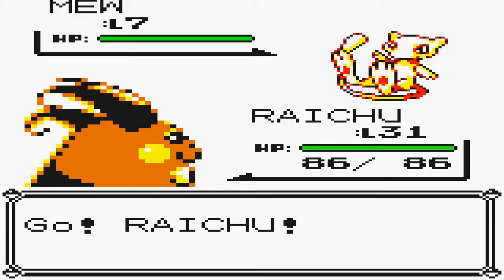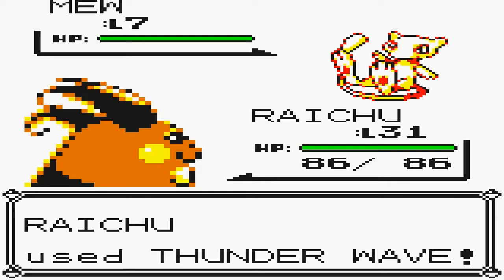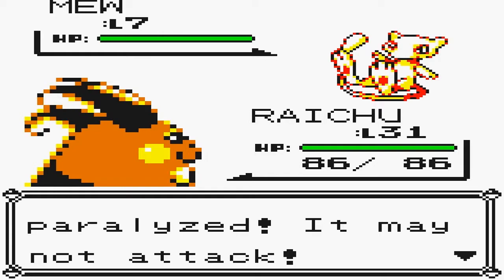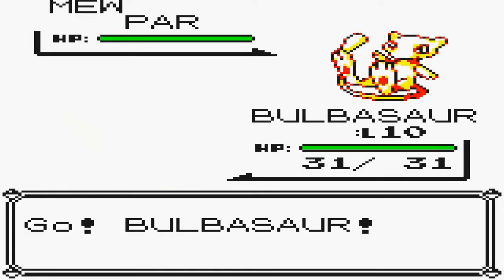Be warned, Mew's at level 7 so he's quite weak. So what we're gonna do is Thunder Wave this thing straight away. This is your only chance to get Mew - if you fail here, you will never ever be able to get it again unless you start a new game. So that's something we really don't want to do. We have a Bulbasaur at level 10, thank goodness, so we can use that to weaken it.